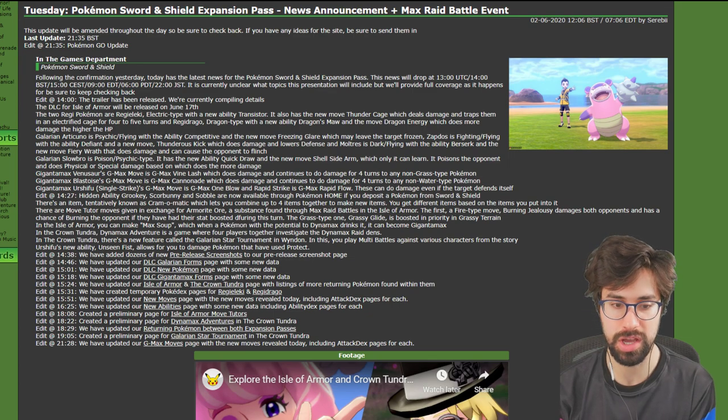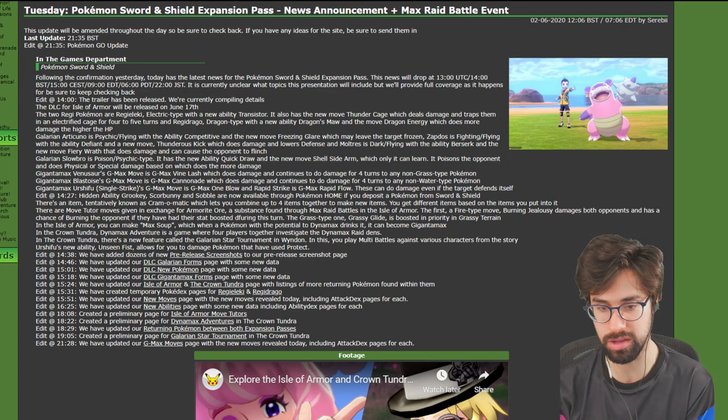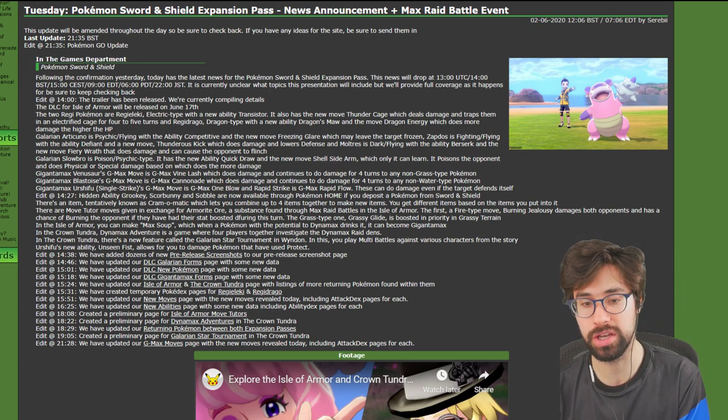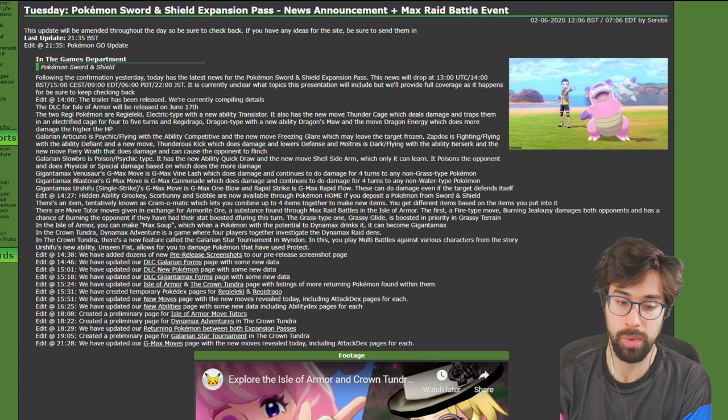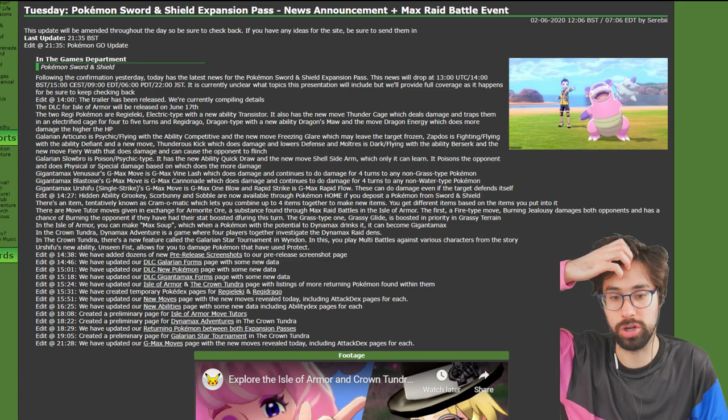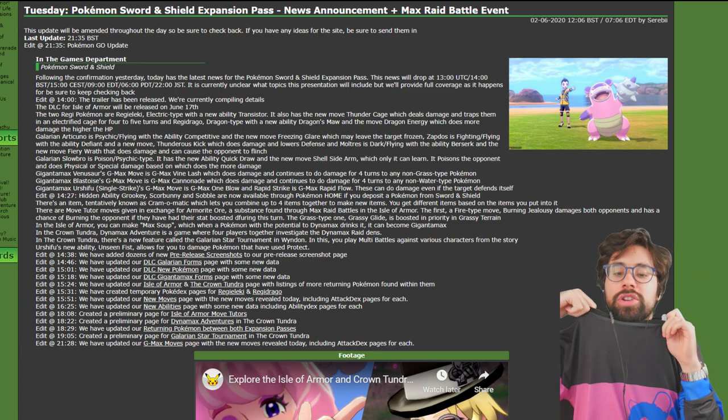You can get hidden abilities via certain raid dens in Sword and Shield as well as other methods — it's something that's not always available from the beginning of the game. For example, certain Pokemon in Sword and Shield don't have access to their hidden ability. A Pokemon like Boltund has the hidden ability Competitive, but we can't use it right now because there's no way of getting it. Why do we care about hidden abilities? Well, abilities can very much change the way a Pokemon is played.